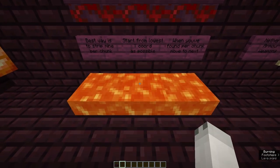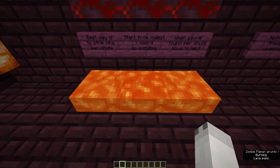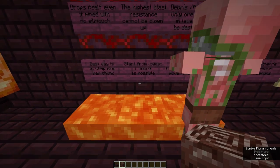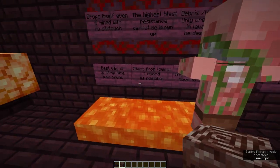So if I throw this Ancient Debris into the lava, you can see it'll float right there so I can pick that up — super simple. And the Zombie Pigman can as well if it was faster.